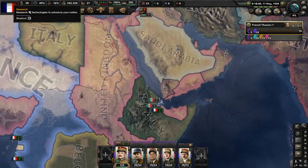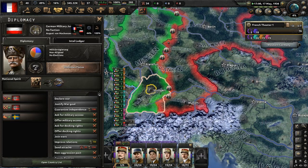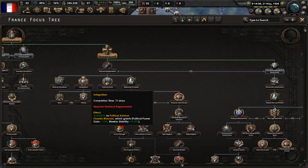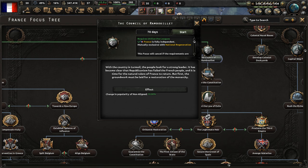The German military junta is losing some ground - or no, they actually are improving relations with Sweden. In our focus tree, let's complete the Council of Rambouillet. With the country in turmoil, the people look for a strong leader. It has become clear that republicanism has failed the French people, and it is time for the natural rulers of France to return. First, the groundwork must be laid for a restoration of the monarchy.